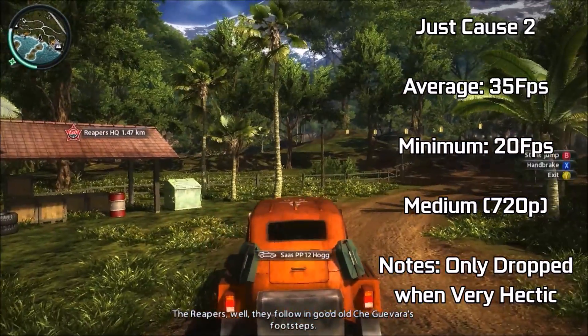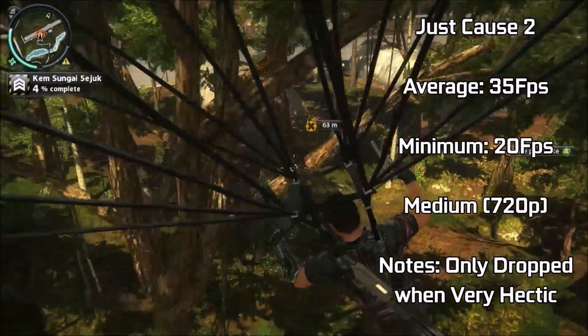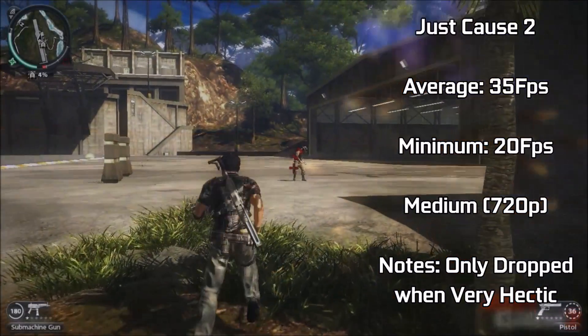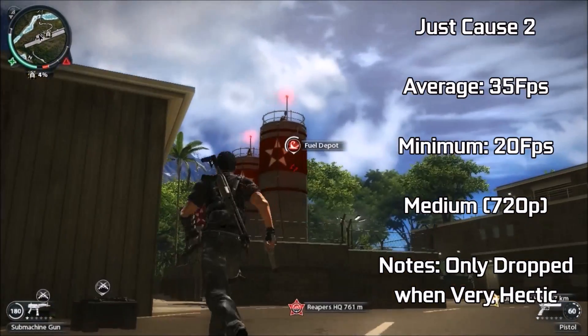Finally, Just Cause 2 ran perfectly fine on medium settings with some of the more demanding settings turned down to low. With averages of 35fps and occasional dips to 20fps during the most intense benchmarking moments, it's clear the card handles particle effects really well — which is what DirectX 10 is associated with. Really, the VRAM limit is the main constraint, especially in more modern titles.